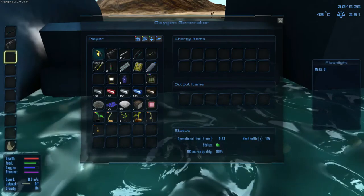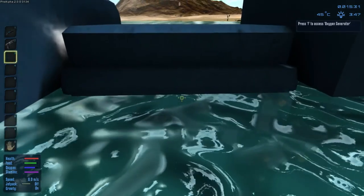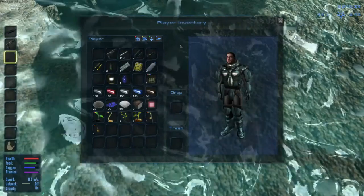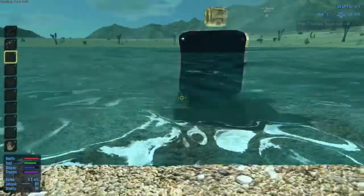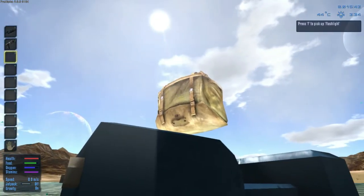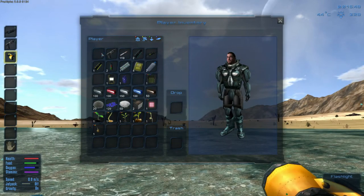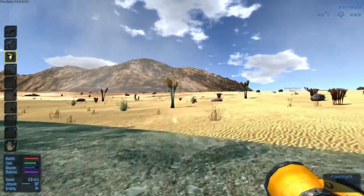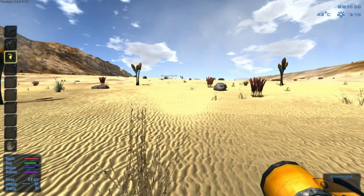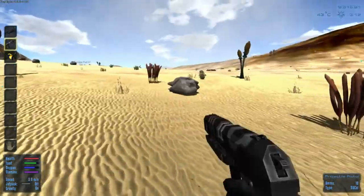Looks like we got a flashlight here. Not sure if I have to equip it. Oh, you can drop stuff - oh wait, where did my flashlight go? Oh there it is! Looks like a little box or bag up there. If I shift click this it'll go into my inventory. L for lights - that's probably only in a spaceship. Oh yeah, look at that - it does have a light, so we'll use this at night.